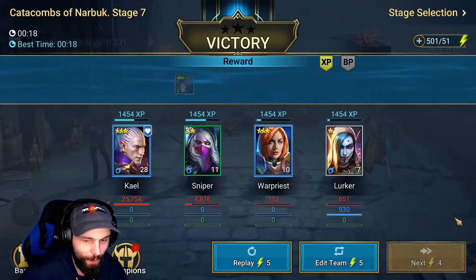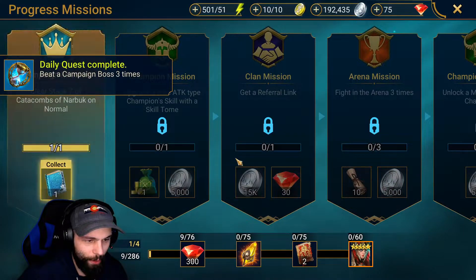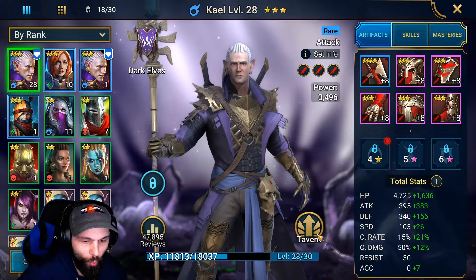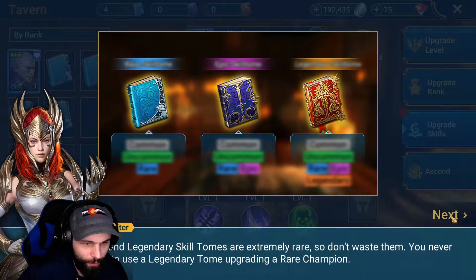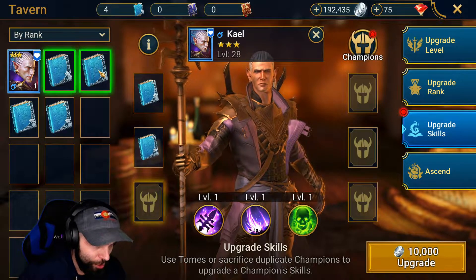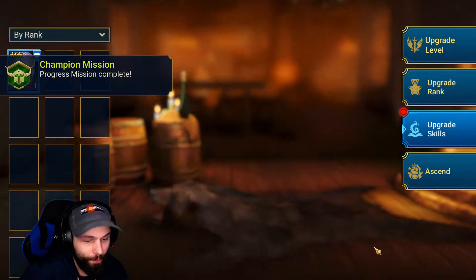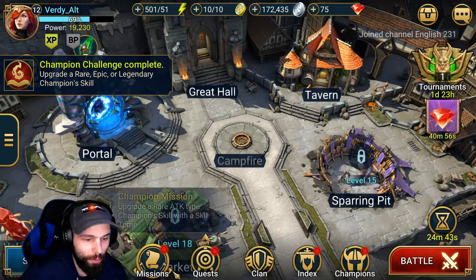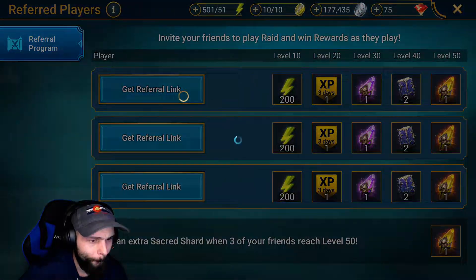We finished another chapter here and got skill books. The mission is to upgrade a rare attack type champion skill with a skill tome, which you can do in the tavern under upgrade skills. Do not use epic or legendary books on rare champions — use rare books on rare champions, epic books on epic champions, legendary books on legendary champions. Go ahead and fully use all these books and max out Kale.